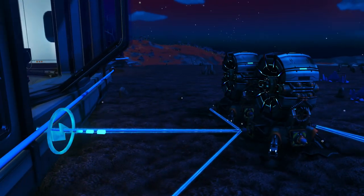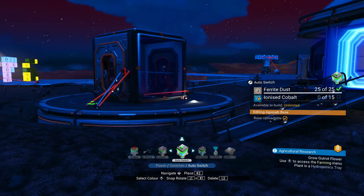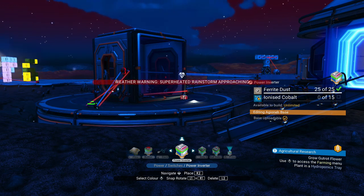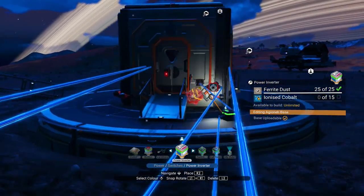You can see my batteries are now pretty much full. They're not being drained at the moment because I've got nothing in my base using them. But as soon as I step a bit closer and the base starts powering up, you can see they're starting to drain. There are a bunch of other switches here. As I mentioned earlier, we've got something called a power inverter. This is a little bit more complex and I definitely needed the help of the stream to help me work this one out.